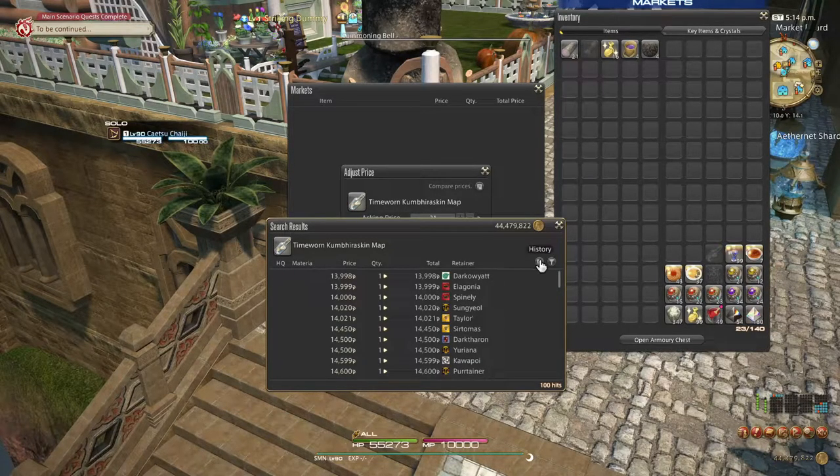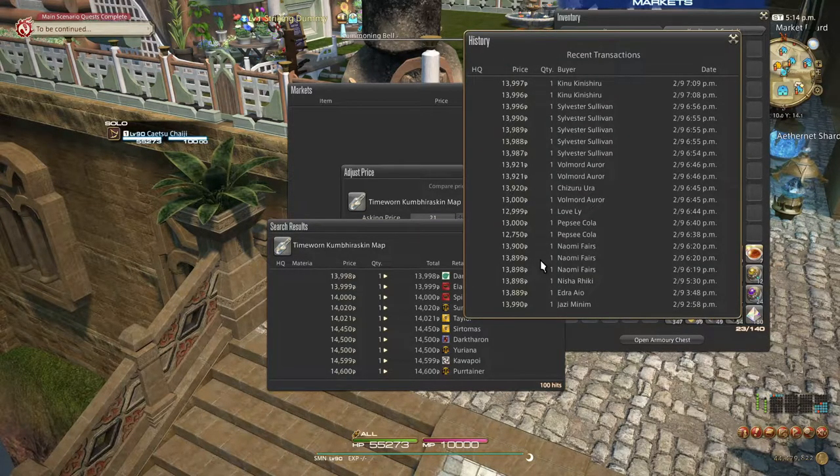Notably, you also have the History button here, which lets you see when and at what prices the most recent sales of the item have gone. This allows you to gauge how regularly the item sells and guide you to choose a fitting price for your item.